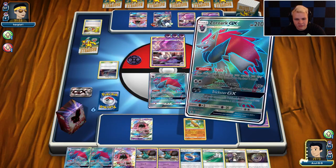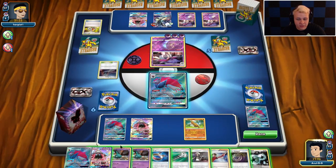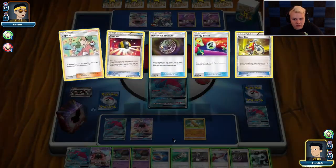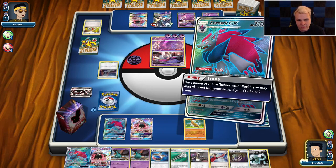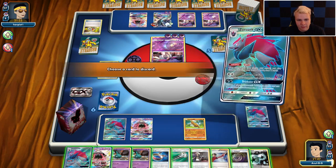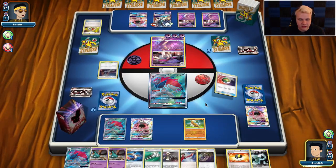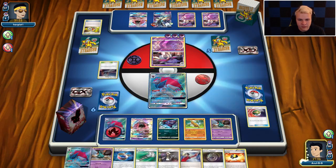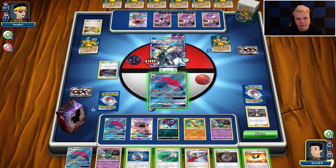I'm going to keep the Treasure because it finds me the Trashalanche. I'm going to keep the Lele. I might Blower the Stadium. There's Judge now. There's the DCE. I still want Choice Band. So he could go Guzma and knock out Trubbish, so I might want to bench double Trubbish here, actually. I think I will trade away the Lele. I'm going to hold the Field Blower because he's played quite a few Stadiums. I can get the third Zorua now — so we're actually going to go like this. Zorua. I'll bench Trubbish. DCE. Guzma this — take this out so it can't KO a Zoroark.